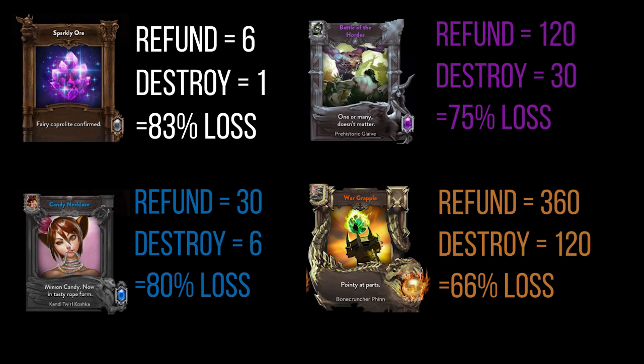Destroying your cards is going to get you a massive loss in essence compared to what you'd get as a straight-up refund from SEMC on the next update. So if you're unsure about what skins you want, or you're happy to wait and see what blueprints you get, don't destroy anything — literally touch none of your cards, especially the commons. Just wait for the full essence refund, see what blueprints you end up getting, and you should have enough essence to buy whatever you want when you get the blueprint for it.